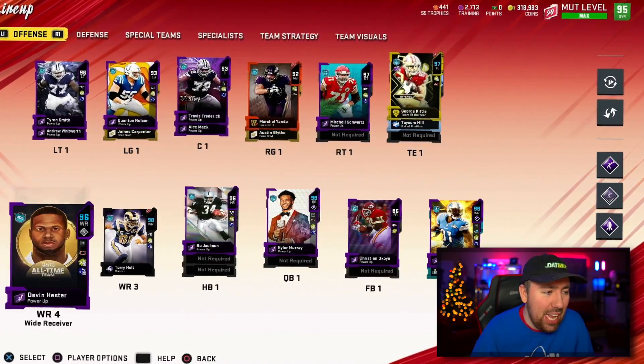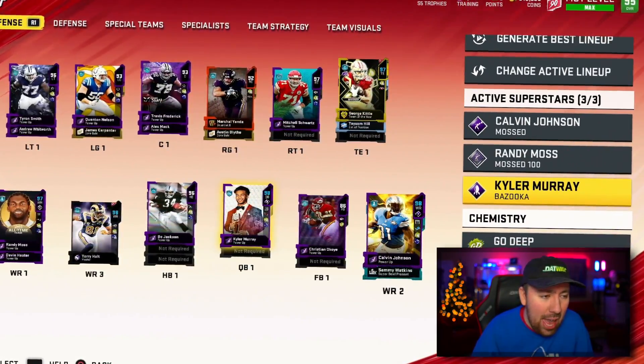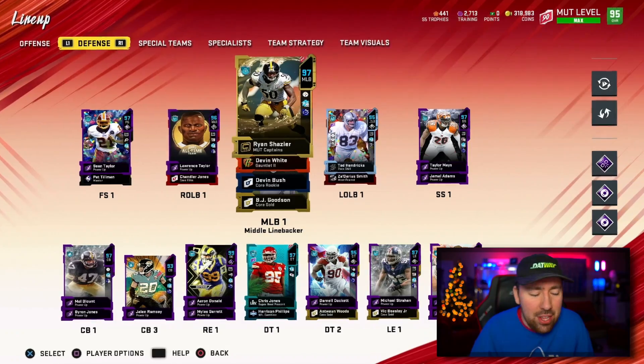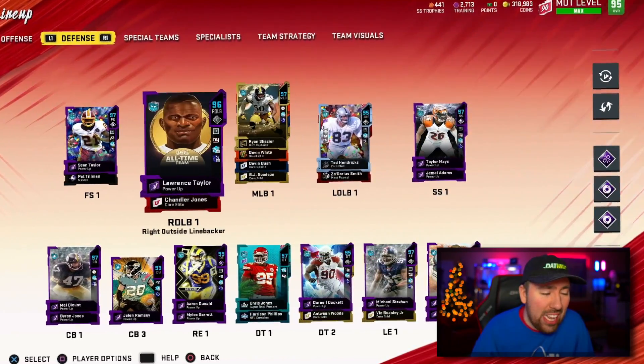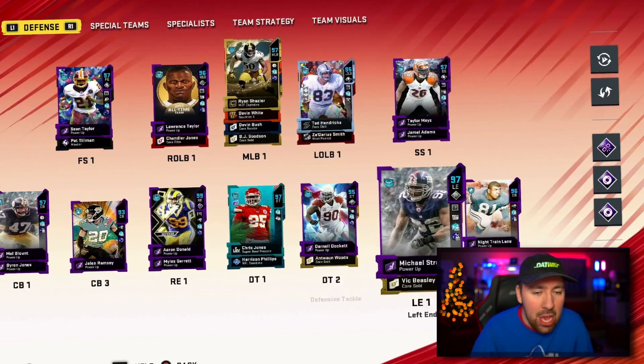So we're going to hop into a basic weekend league game. This is the offense — nothing has changed. The three X-Factor players are Calvin, Randy Moss, and Kyler Murray. On defense, there is something that changed: Lawrence Taylor is not an X-Factor player anymore. We now have Aaron Donald, Sean Taylor, and Taylor Mays.